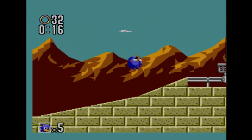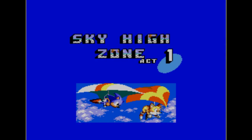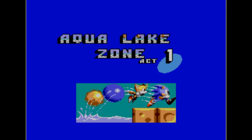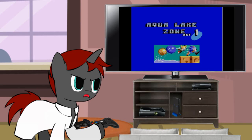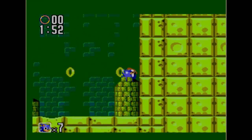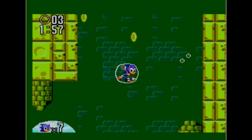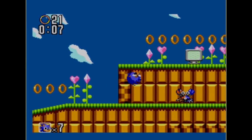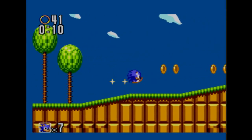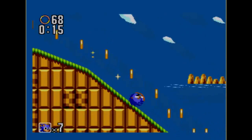Underground Zone is the level where you run into the mine cart mechanic. Sky High Zone is where the hang glider mechanic is introduced. Aqua Lake Zone — I hate this level! I've died in this level so many times, and it introduces the water skimming mechanic and the floating bubble mechanic. Green Hill Zone is a relaxing level where you have a chance to score a bunch of lives, and also the song used in the zone is also used in a Sonic CD cutscene.